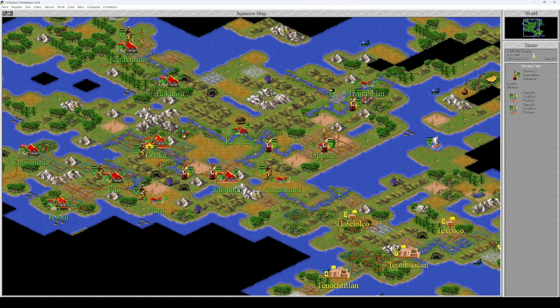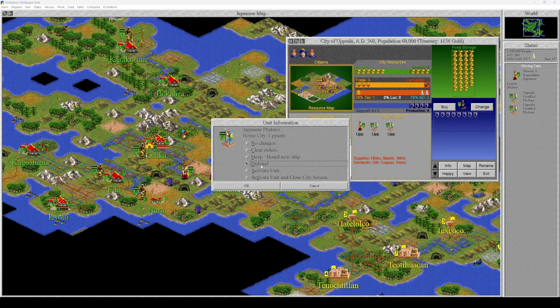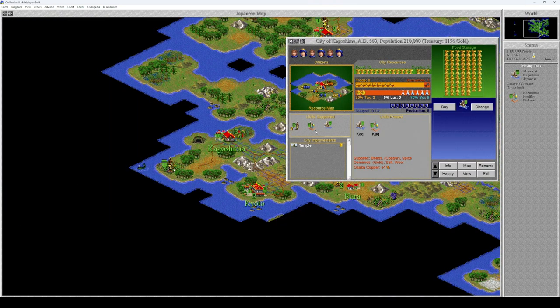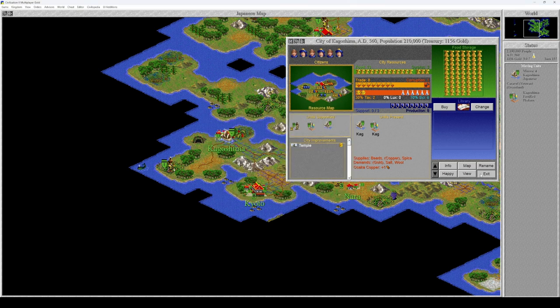You're from Kagoshima, you're supporting four units. Let's switch support here and disband this unit. You go here, you go here. The first caravel is done. Should we build another one? You're producing eight trade, so we can actually make use of that — build a library to improve the science rate.